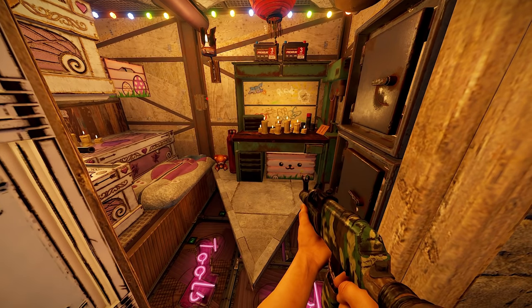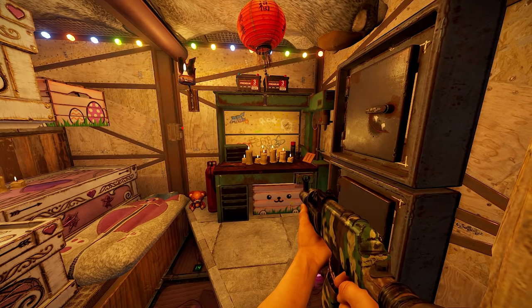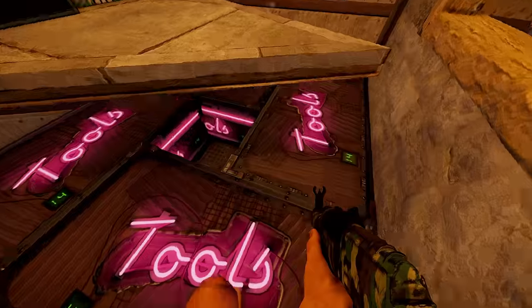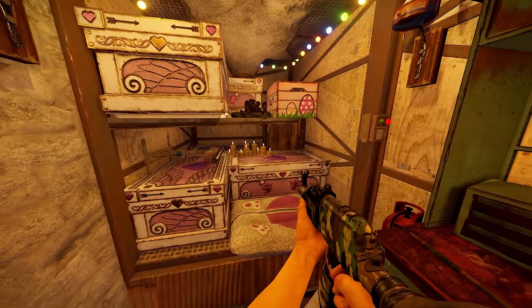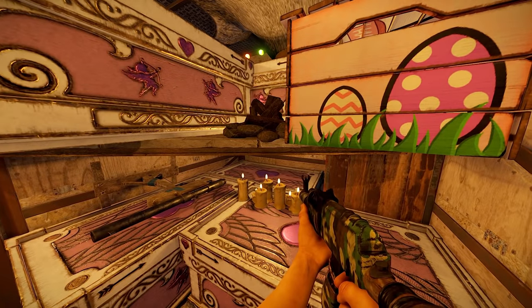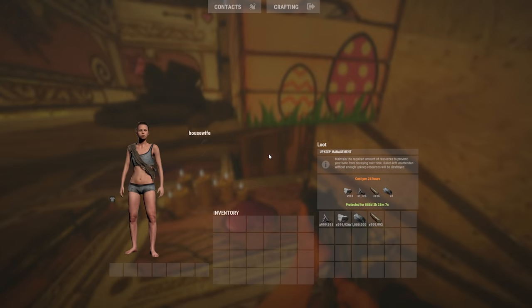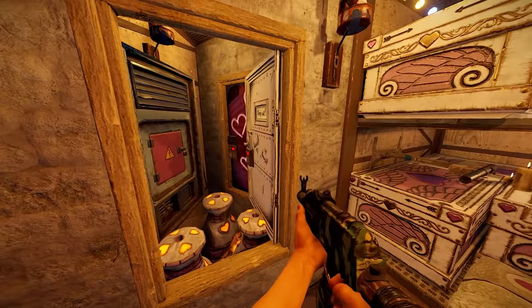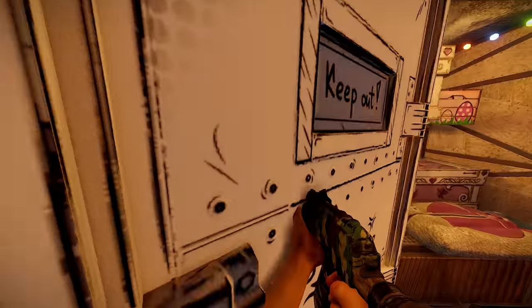On our right, we have two drop boxes, room for a couple small batteries, and four large boxes easily accessible underneath. Turning around, we have our main loot room with another five large boxes, a campfire, a small box, our sleeping bag, and of course our TC. That pretty much makes up the base, so let's learn how to build it.